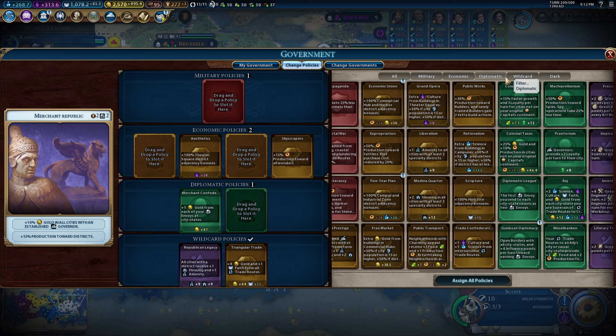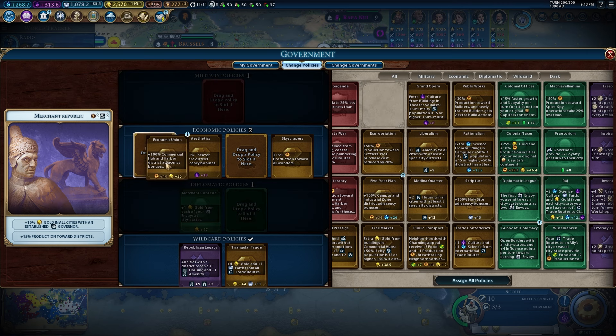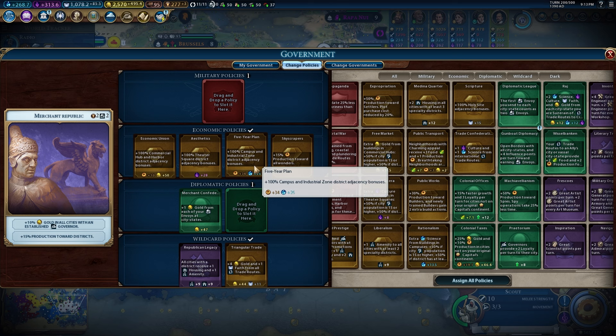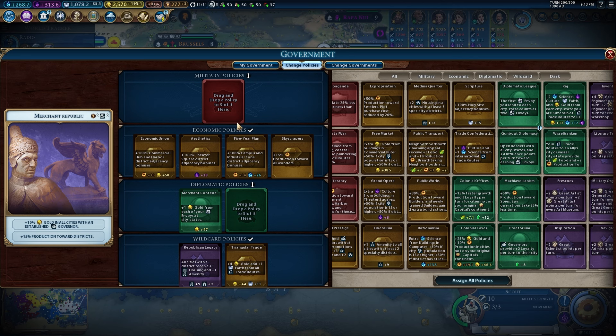We are getting a lot of powered-up research labs right now, which is critically important. It combines a lot of these policy cards. Harbor and commercial hub adjacency is going together now, campus and industrial zone adjacency going together as well, so we're able to combine a lot more cards together and actually use more policy cards to get more of the things we need.